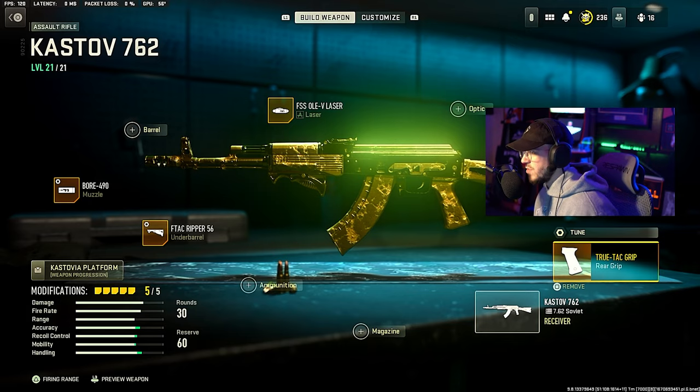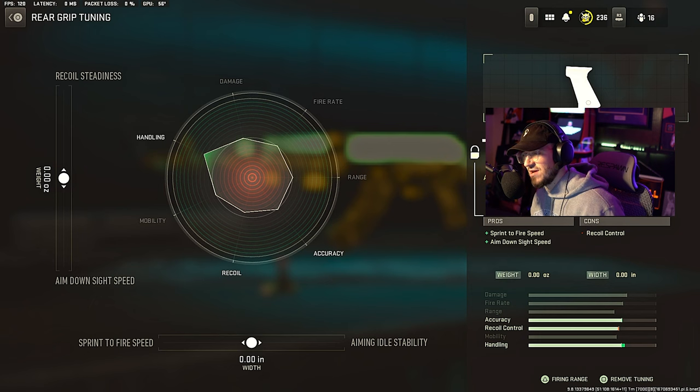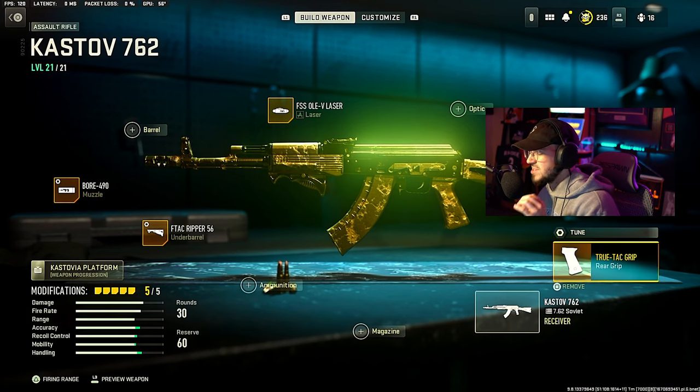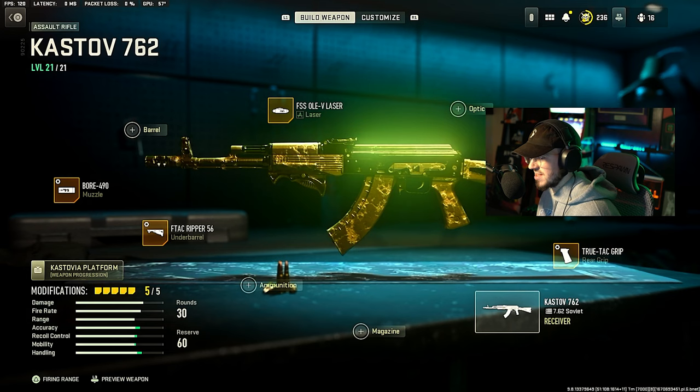Then we're going to go down to the rear grip, running the True TAC Grip, which gives sprint-to-fire speed and ADS speed. No Tune for that — I thought I did have a Tune but I ended up taking it off, as you guys can see right there.